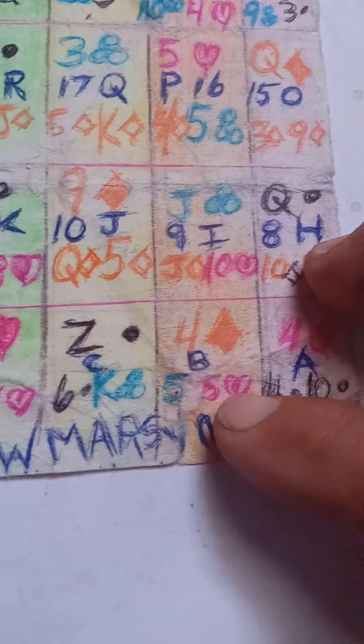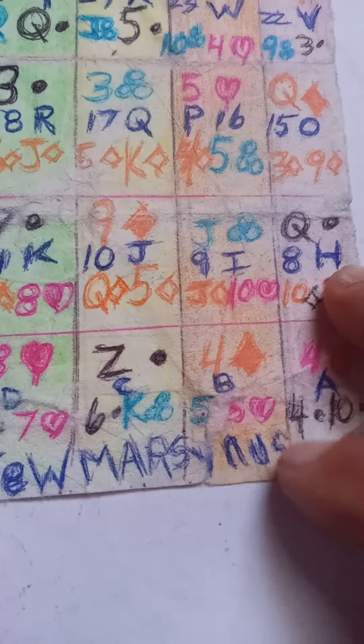This is the queen quadration. See the nine of hearts here — this is actually the placement of the seven of diamonds. In this queen quadration, this is always seven or nine, and here's the other nine. This is where the nine is in the placement of this quadration. You see this green here — this is Jupiter, this is Mars, Saturn, Uranus, Uranus, Neptune.